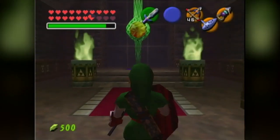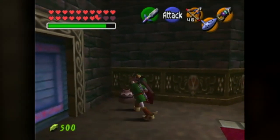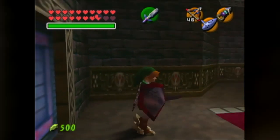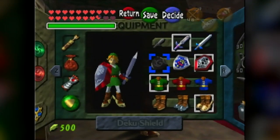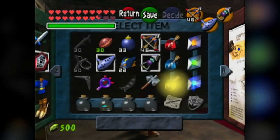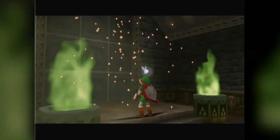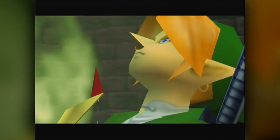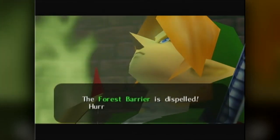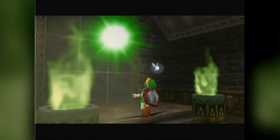Here is the forest barrier in physical form. We can destroy it using our light arrows — I know it's light arrows because I've played this game before. We're going to quickly re-equip our Kokiri boots and equip our light arrows. Take down the forest barrier! The forest barrier is dispelled. Will do, Saria — thank you for your help, you crazy chick.